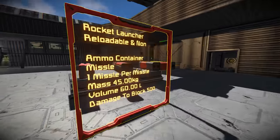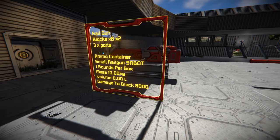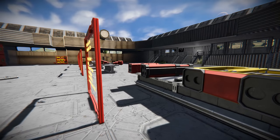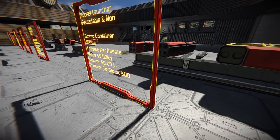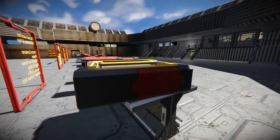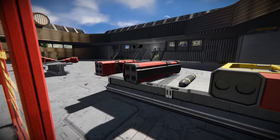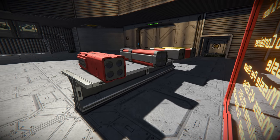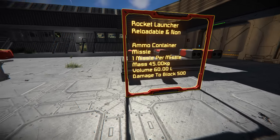The missile container has the largest volume but isn't the heaviest — the cannon shell is heaviest, and the railgun sabot is the lightest. The missile launcher is all about landing a final hit: get close while brawling, let off a shot for 500 damage, and you'll win the fight. Use the reloadable version with a cargo container — though it does require a large connector to feed rockets through, which can be tricky. Overall it's a well-rounded weapon, especially effective at close range.